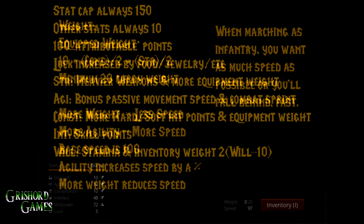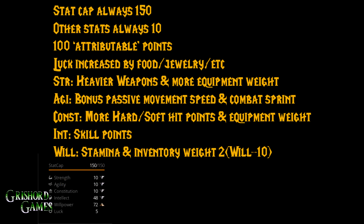Now let's talk about stats. The stat cap is always 150 — I think on Newbie Island it's 100. Your base stats are always 10, which means you have 100 attributable points to play with. Luck is not factored into those 100 points because it comes from jewelry, food, priest buffs, and stuff like that. Strength affects heavier weapons — some weapons weigh more, so higher strength means less stamina used when swinging them — plus more equipment weight. Good for combat characters. Agility gives passive movement speed and longer combat sprint duration, so you can chase down targets longer.